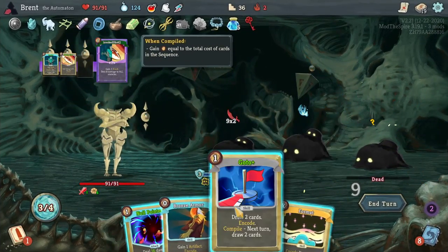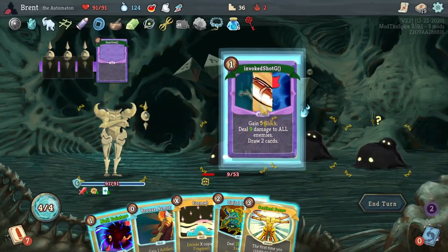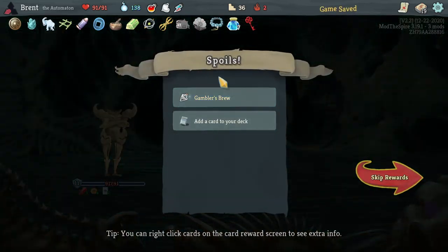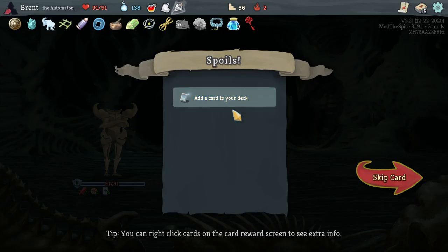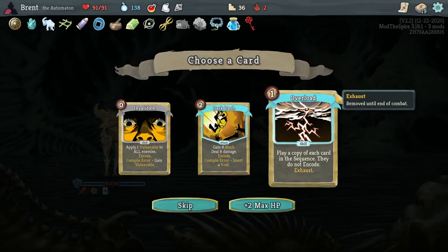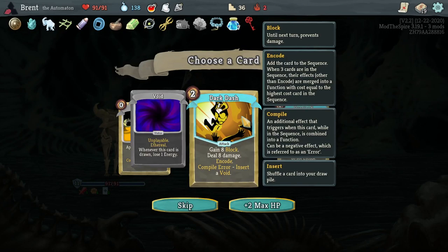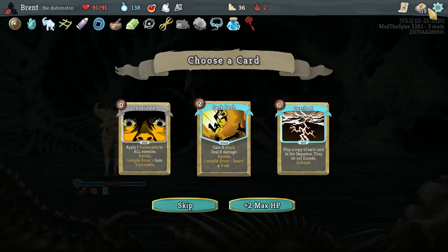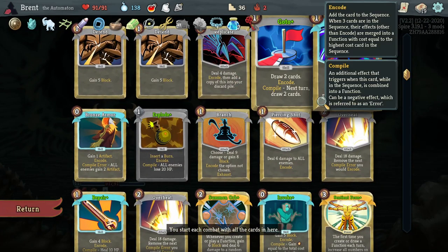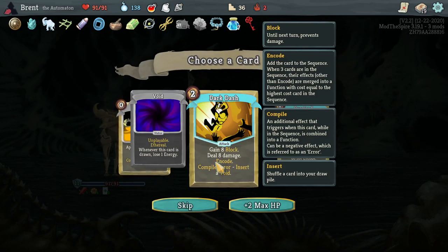Reload that block — Piercing Shot, Go To, Invoke, some more cards and we went. Gambler's Brew — I wish I had more potion slots, not using them fast enough. A copy of each card in the sequence, they do not encode — not bad. Dark Dash is also not bad. Null Pointer is just better in every way if you can keep it from doing its negative effect.